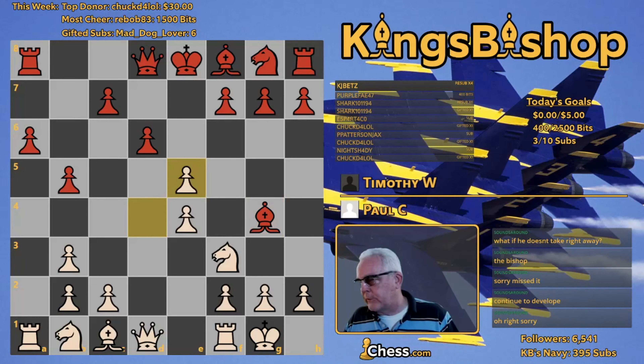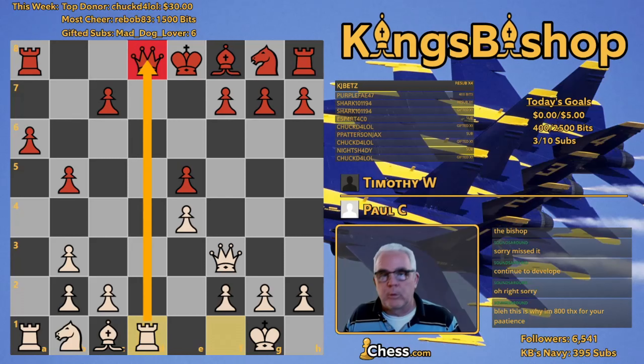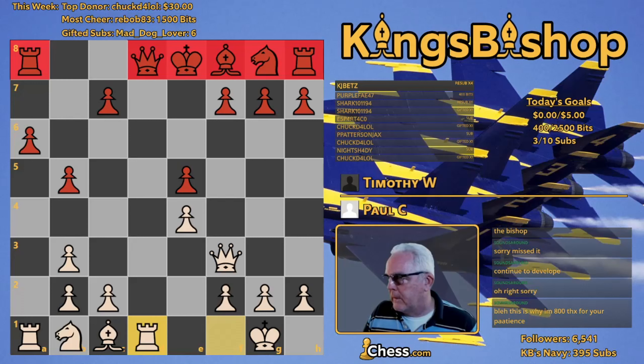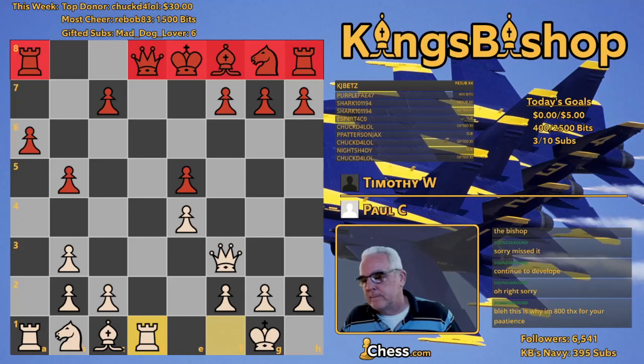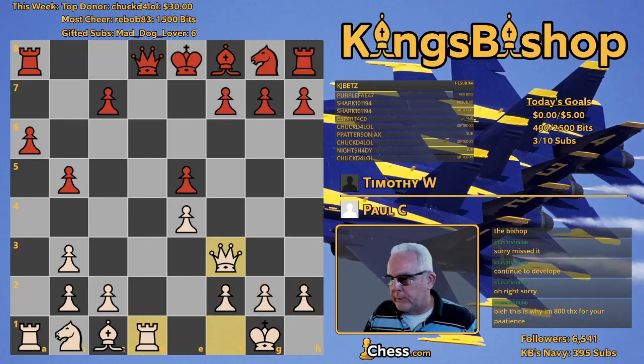Queen takes, pawn takes. And all of a sudden, rook to d1, putting the rook on the open file, attacking the queen. Meanwhile, every single one of black's pieces is on its starting square. Black only has three pawns in the field of play to show for his first 10 moves — made 10 moves and got three pawns out into the game. White's king is safely tucked away behind his pawn shield and all three of his major pieces are in a developed posture.